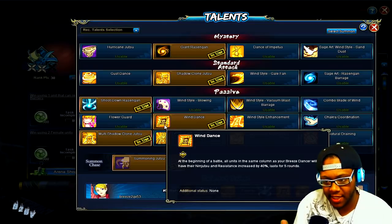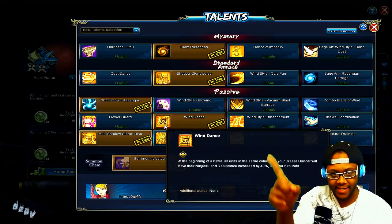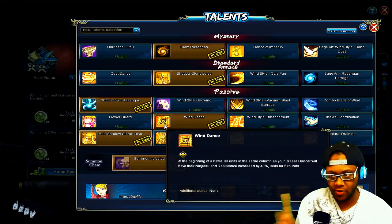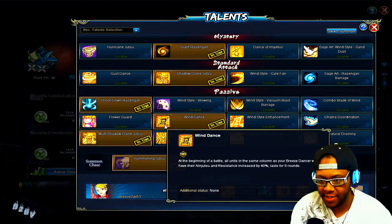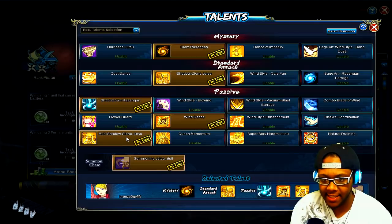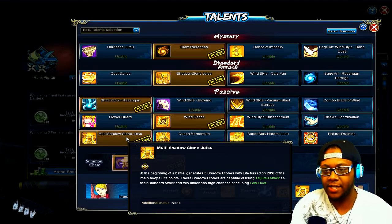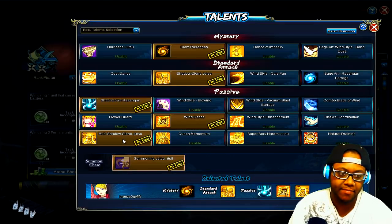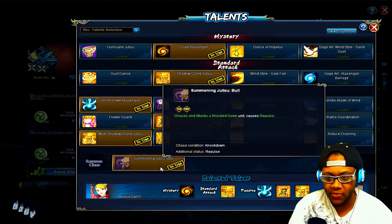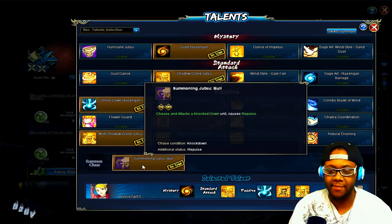Then we have Wind Dance, which boosts characters in the same row as her — going side to side — increasing their ninja stats and resistance by 40%. Then we have Multi Shadow Clones, which starts the battle with three shadow clones. That can help get her Giant Rasengan going and protect against some standard attacks. We're also using the Bull summon, so people who have purple summons instead of gold can also use this team.